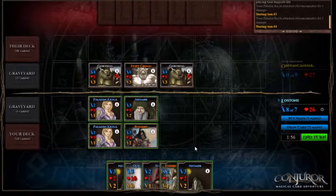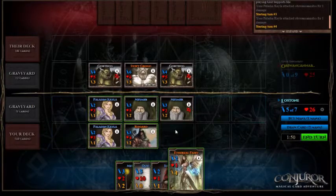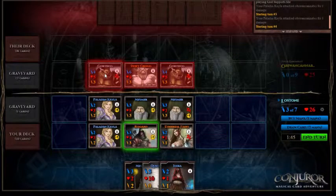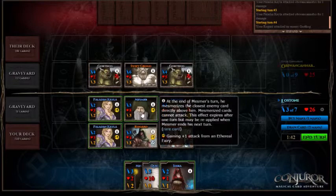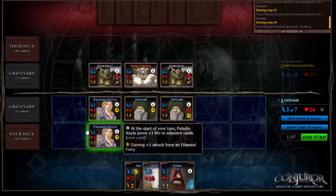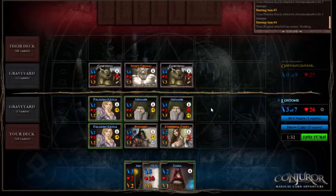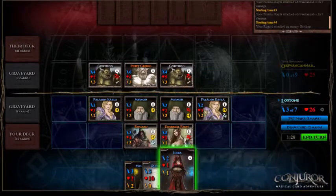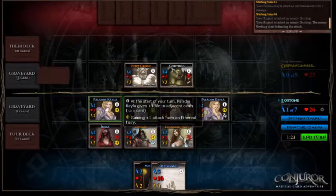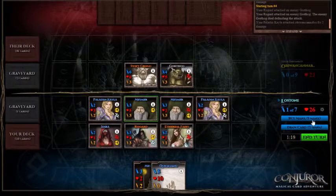So we've managed to draw another Mesmer, that's nice. We'll check one in front of that Gorthog and play our Fairy. We'll use our Row Guard, move our Kayla over to the other side, and use our Adara — rather than playing another Mesmer — to kill their Gorthog. And we'll attack them for two and buy a mana.